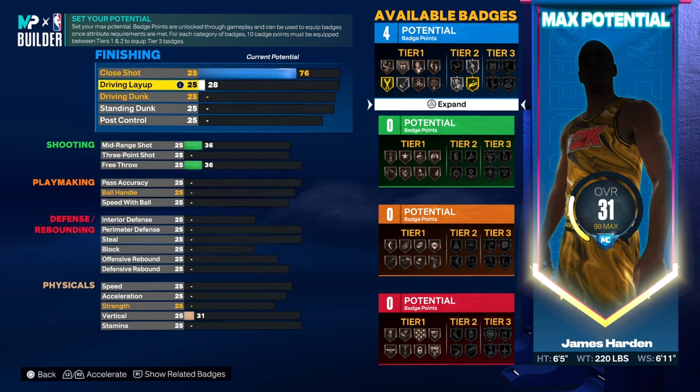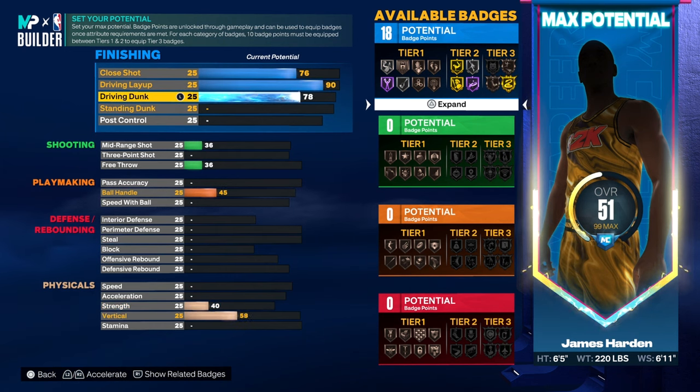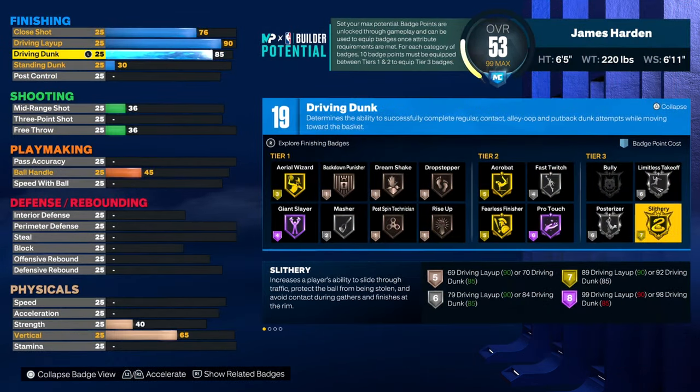For finishing, we're going to do 76 close shot, a 90 driving layup, and an 85 driving dunk. So you get contact dunks, you get Posterizer on silver and Slithery on gold. An 89 gives you Slithery on gold, but 90 gives you 19 finishing badges.